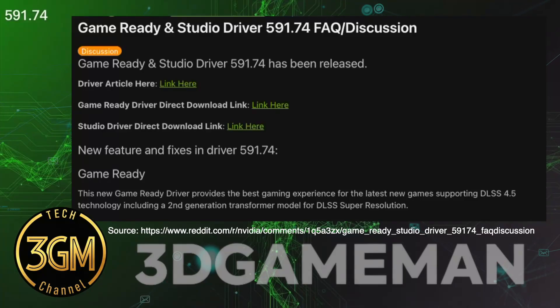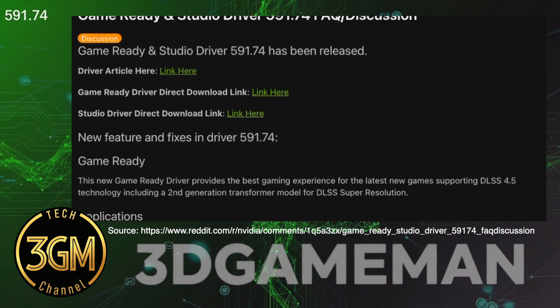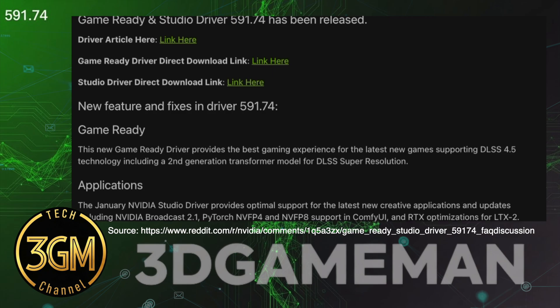NVIDIA Driver 591.74 is a major release centered on the launch of DLSS 4.5. This update adds a second-generation Transformer model that improves image quality and temporal stability in over 400 games.